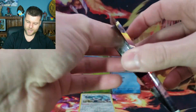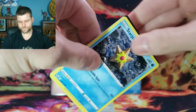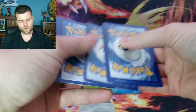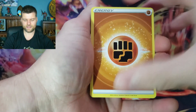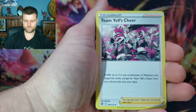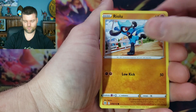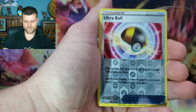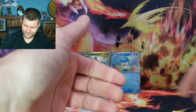Let's shove into a Brilliant Stars pack now. Come on, we want something — I want to see something shiny today. Let's try to pull that old Charizard. Energy, Team Yell's Cheer, Marnie's Pride, Grootle, Staryu, Ralts, Starly, Losiri, Krabby. Reverse holo Ultra Ball. And a non-holo Lapras. Alright, let's put this bulk to the side.